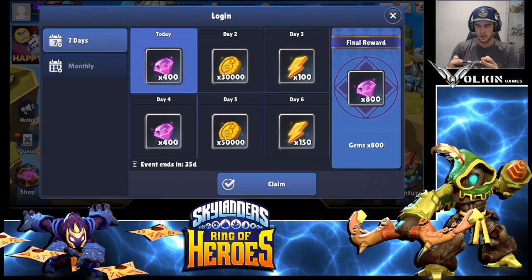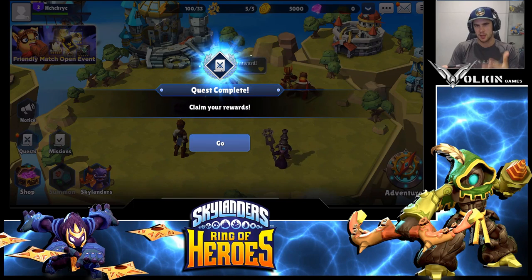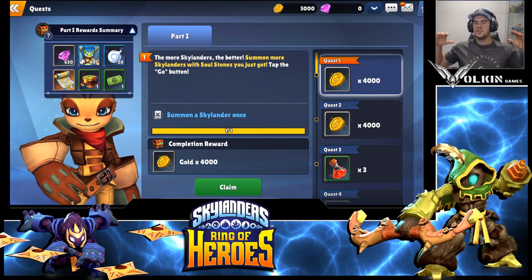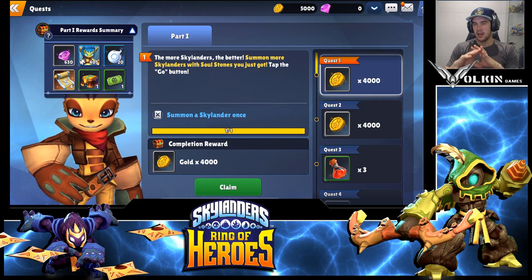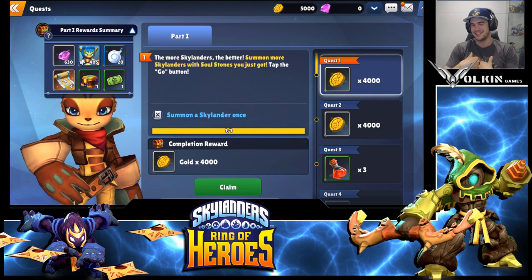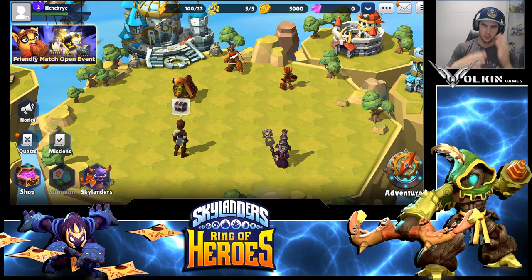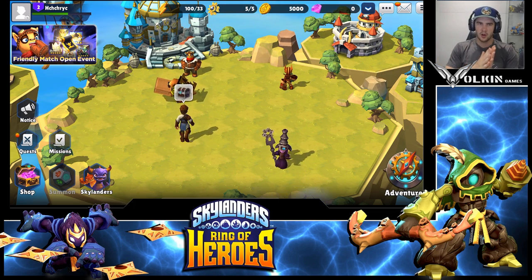At one point you hit home because the game doesn't guide you — collect your login rewards, close that, then go to your questing. For some reason the quest doesn't pop up after summoning Stealth Elf; you have to hit home or back to get to it. Now here's the big time-saving tip: once you've summoned Stealth Elf and gone home, stop — do NOT claim this quest reward. Hit home instead. This frees you from the entire guided tutorial quest chain.